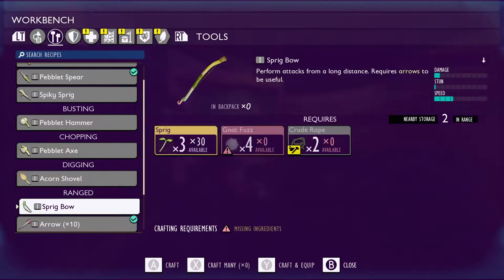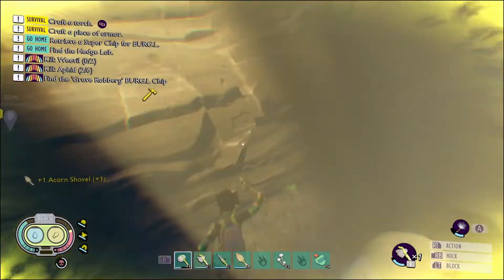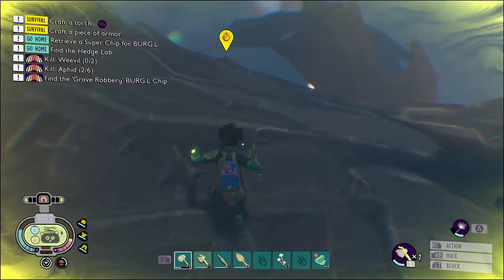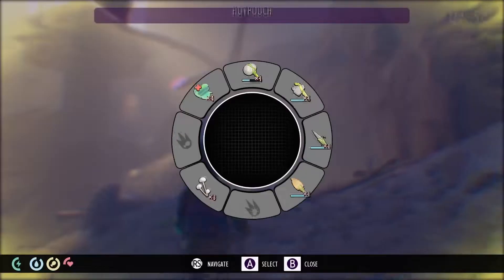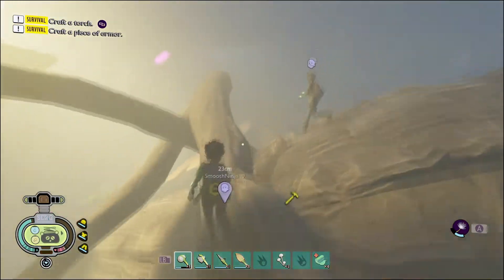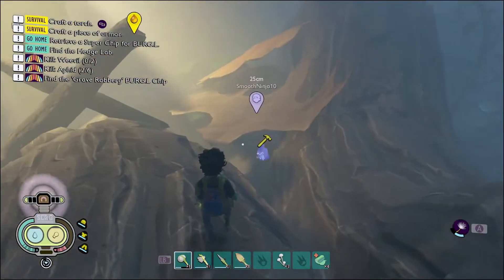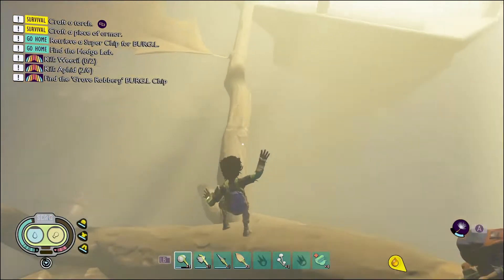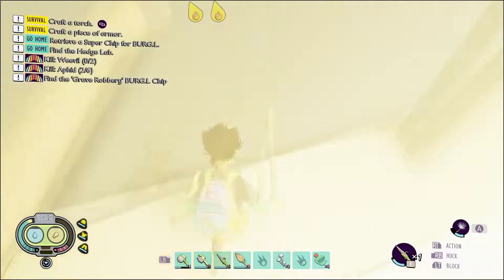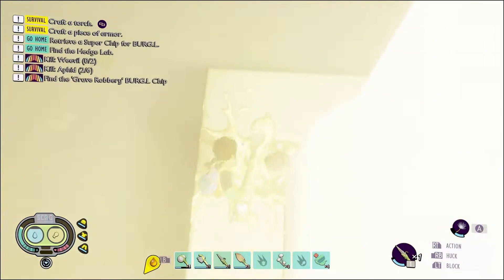We just barely avoided a wolf spider — I've never seen one come up into this little area. We probably should sleep at night, but luckily we need nat fuzz and gnats are right here for days. The oak tree provides! Normally they're not this close and you kind of need a bow and arrow to shoot them because they're floating out here.